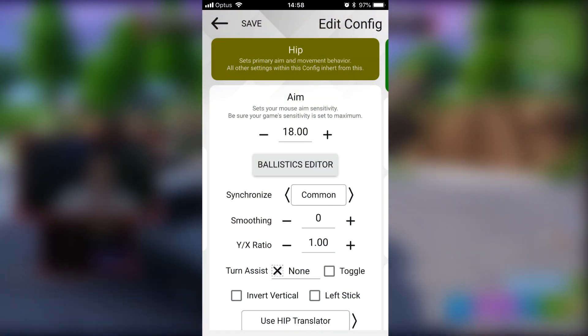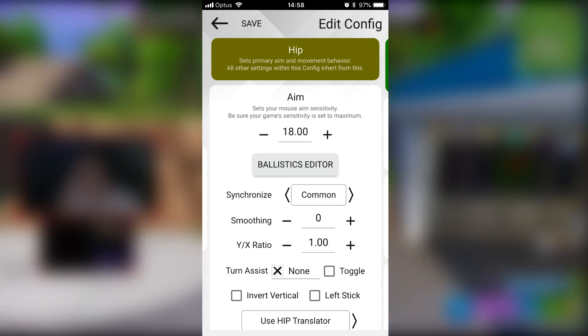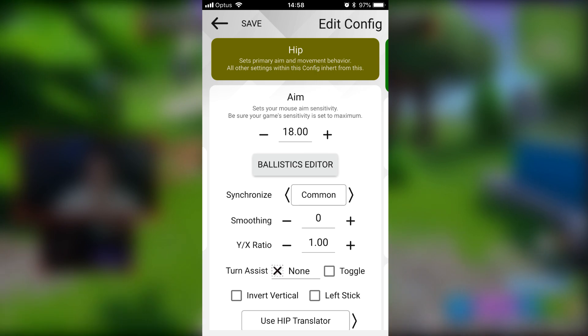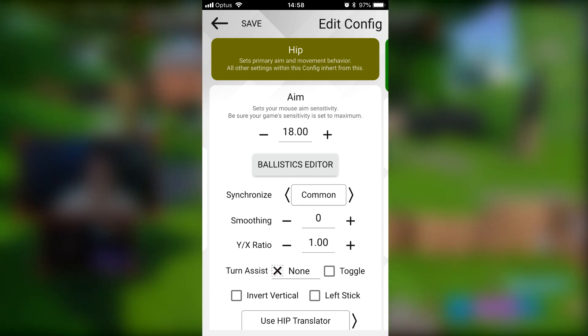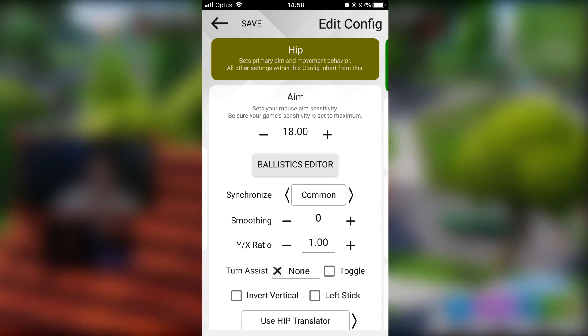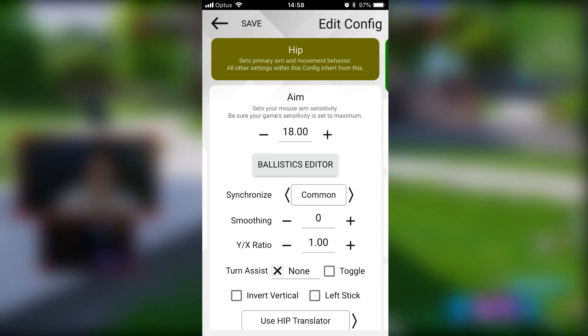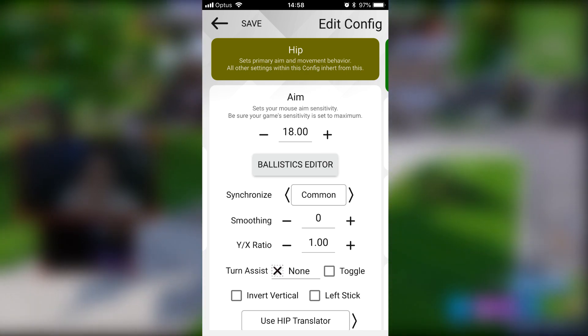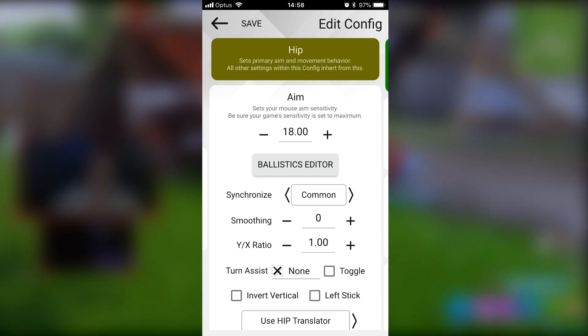Here are all my settings in the manager. My sensitivity is at 18.0 with common synchronization — thanks to a viewer who showed me how much better that is. My smoothing and Y/X ratio are at default settings because I don't mess with that. My mouse is at 4000 DPI, which I find to be the best DPI for the Apex, at a 1000 Hz response rate.